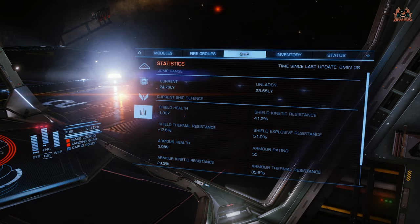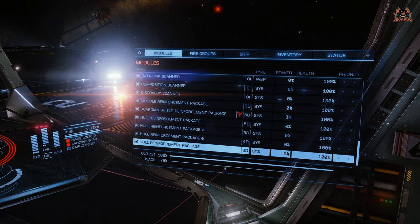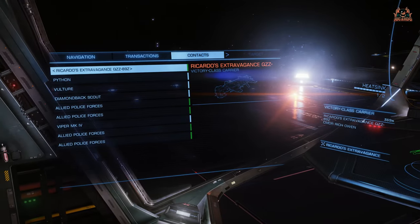I've managed to get the shield health up to over 1000, and the armour health at 3089, just by engineering and getting the correct build and boosters with this. It's all about the engineering with these ships.